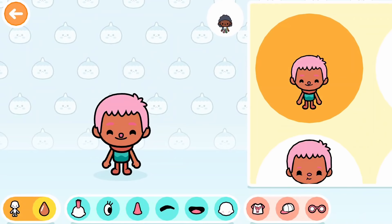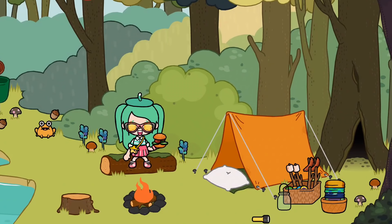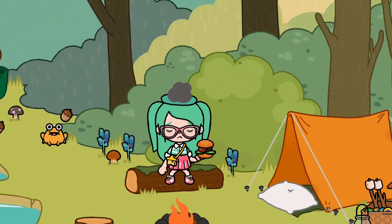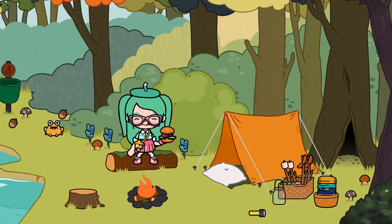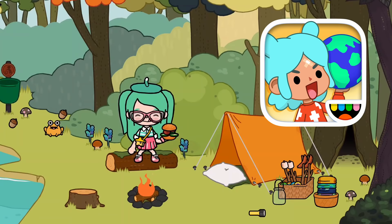Don't forget to customize and make new characters — there's basically endless opportunities. I just made a little fairy. I also love to make up stories and skits. You can download Toca Life World for free on the Apple Store, Google Play Store, and Amazon App Store.